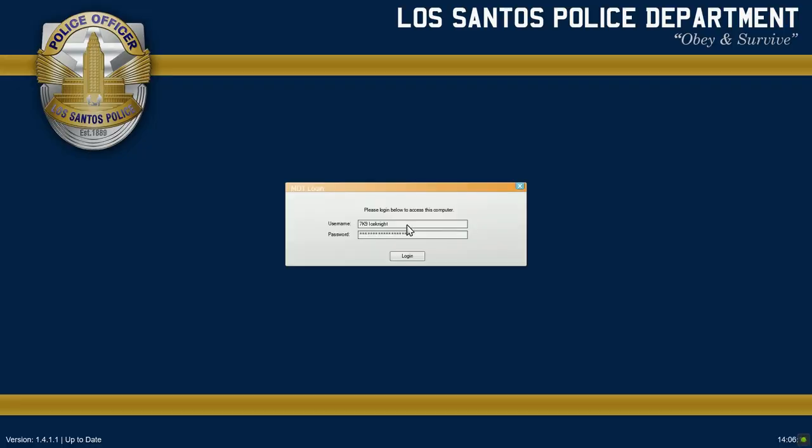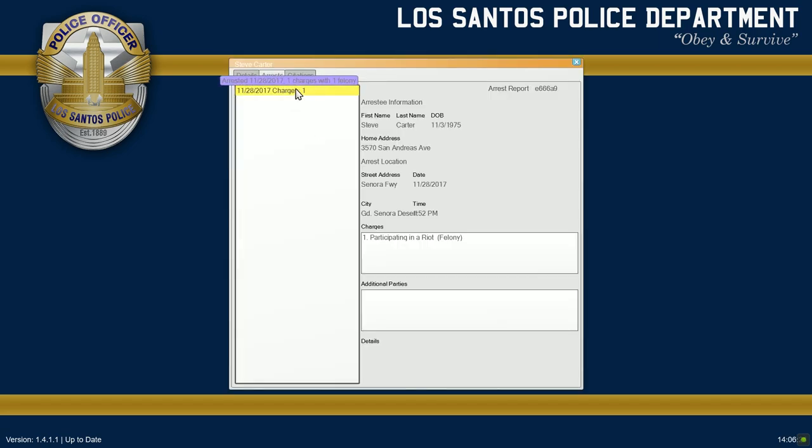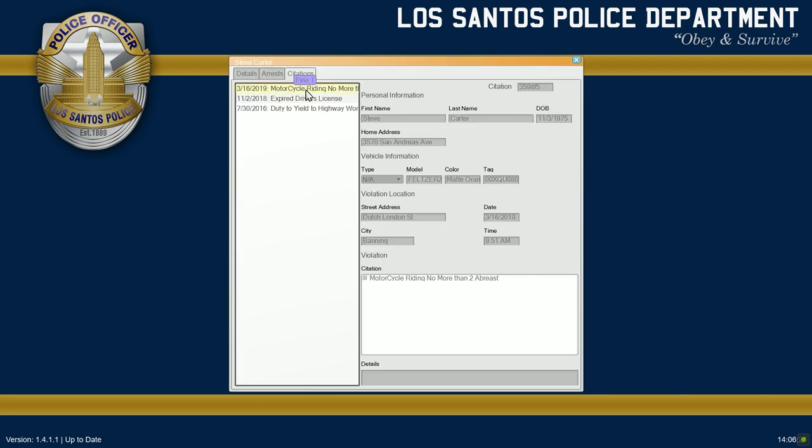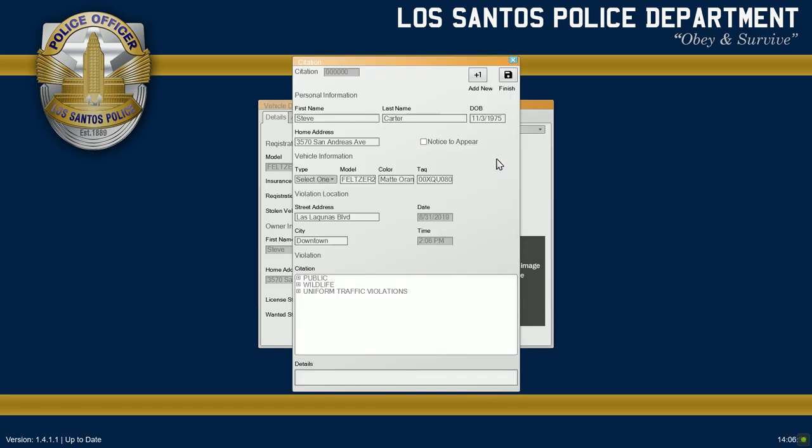I'm going to run his information through the system. He's valid — no wants or warrants. He has been arrested in the past for participating in a riot, apparently a felony charge. And citation-wise, he's been charged with motorcycle riding no more than two abreast — maybe he's been riding with more than two people. Also expired driver's license and duty to yield to highway workers. His Feltzer 2 is valid, no wants. I'm going to go ahead and just give him a simple citation for failure to yield to a traffic control signal.